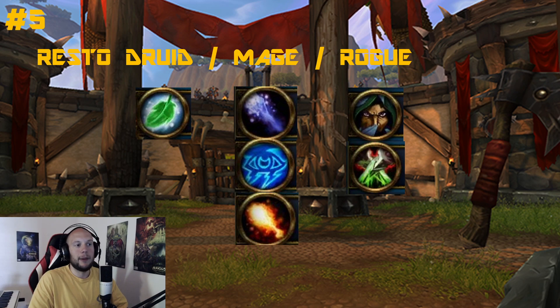Fire is dependent on cooldowns and resetting Combustion, whereas Frost has a lot more on-demand damage and more annoying slows — which means Rogues don't need Crippling Poison and can run Mind Numbing, which is very powerful. Frost Mage enables the Rogue to get more extra utility and more damage more often, while Arcane is good for defense and Fire is great for all-in bursty damage. My recommendation would be Frost Subtlety Resto Druid.